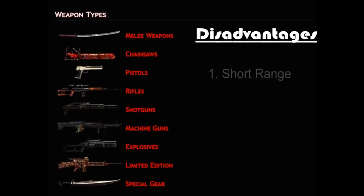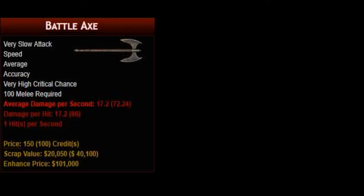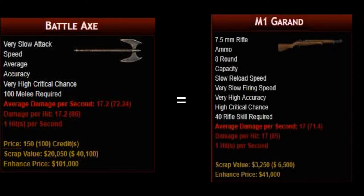There are advantages and disadvantages to using melee weapons. There are two main disadvantages. Melee weapons must be used up close, which creates vulnerability. Melee weapons tend to lag behind other weapons in firepower. For example, the 100 proficiency battle axe has almost exactly the same damage per hit as the 40 proficiency M1 Garand rifle.